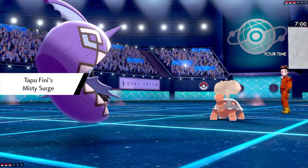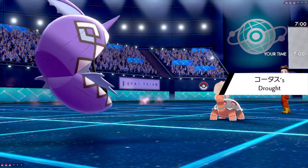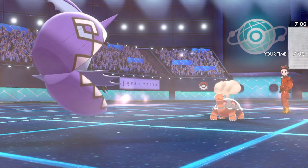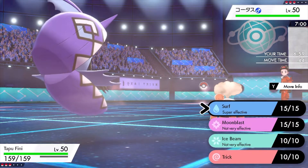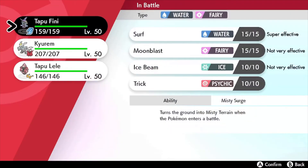I knew there was about a 90% chance they were going to send in Torkoal first for their deadly Torkoal-Venusaur combo. The idea is to make it sunny with Torkoal so Venusaur's speed gets doubled.